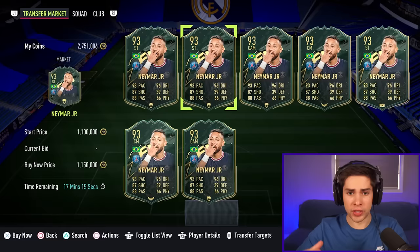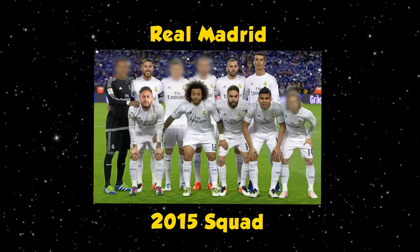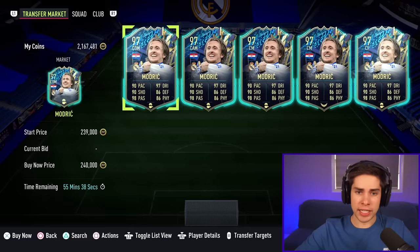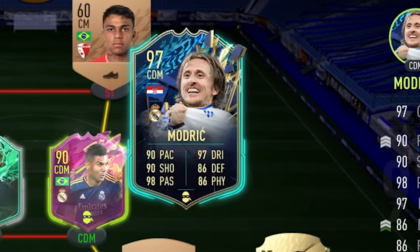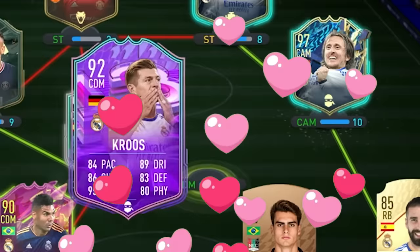The next Neymar card is the Winter Wildcard version — also 93-rated like the inform, but instead of being a left wing, it's a striker. So we're gonna pick one up for about 1.1 mil. There are still four more players to add from the Madrid rebuild, and this time we're going for the midfield: Luka Modric and Toni Kroos. We're taking Modric's Team of the Season card — an absolute balling card at only 240k. We're also picking up this Toni Kroos Full Birthday card — five star, five star. I love this card, I've used it a bunch this year.